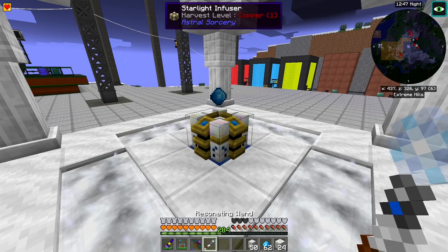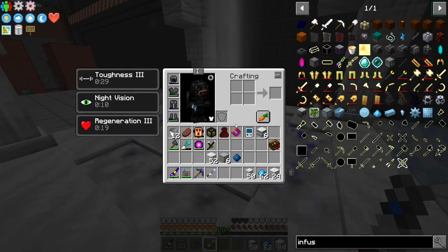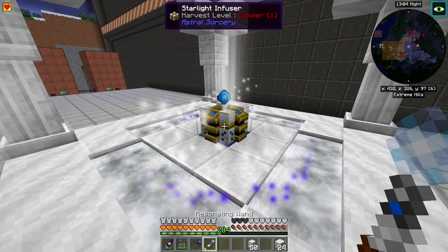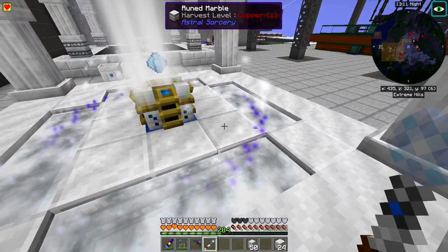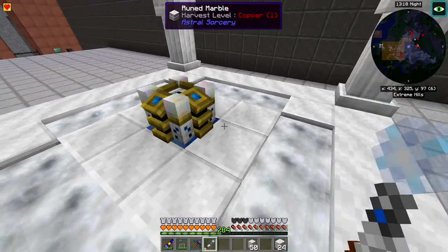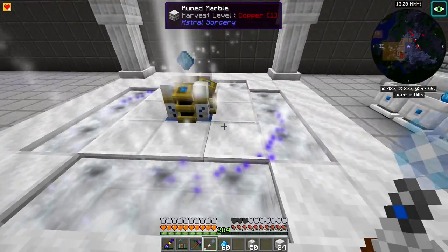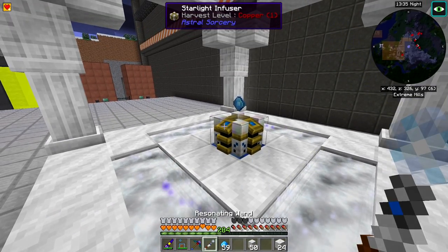One resonating gem done — we need four for the infusion crystal. This is pretty easy to automate later: one user inserting aquamarines and another user right-clicking the resonating wand. You'd really want the containment chalice for automation though, since this setup will break whenever one of the source blocks gets depleted. Right now there are no texture breaks, meaning all the source blocks are still intact.